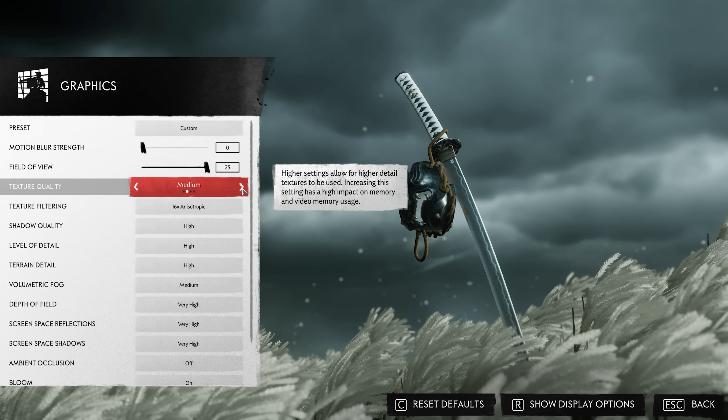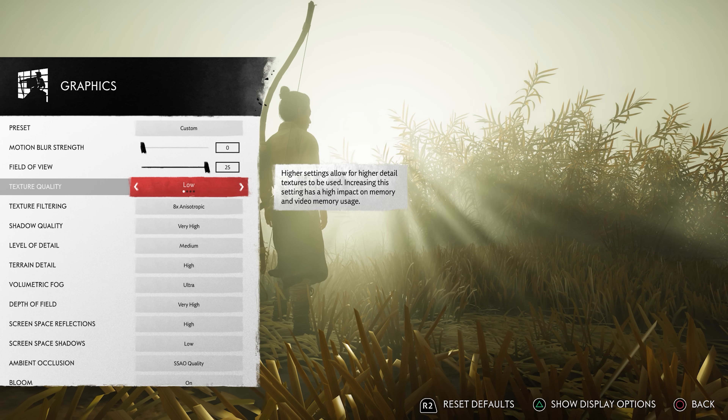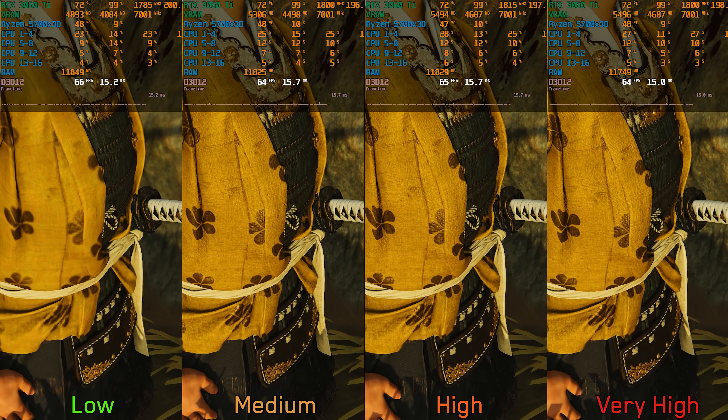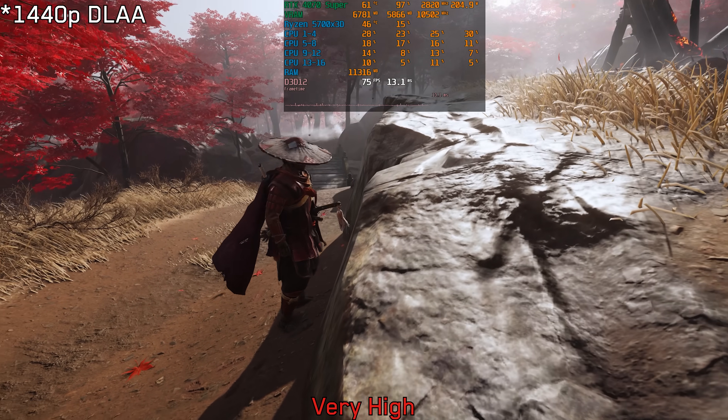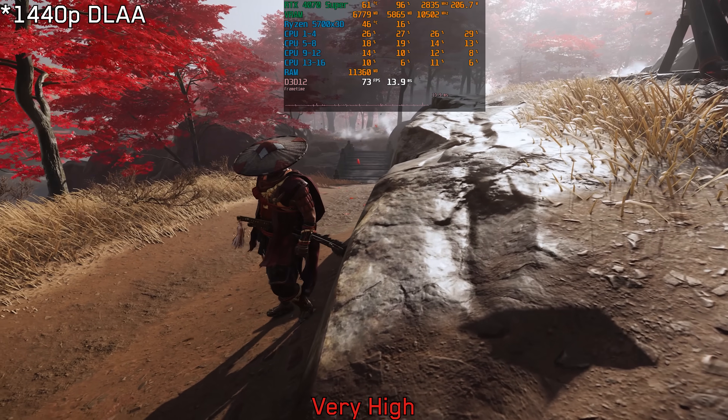Moving on to texture quality — this setting, weirdly enough, can in some instances affect the lighting of the game. When it comes to texture quality itself, there are no noticeable differences when going from medium to very high. Even with very high, some textures fail to load properly even after restarting the game many times.